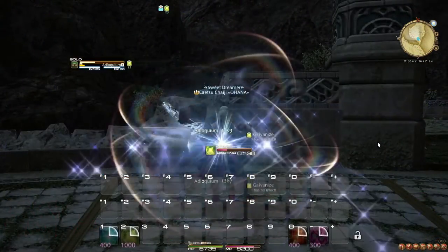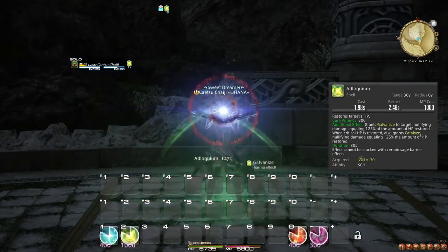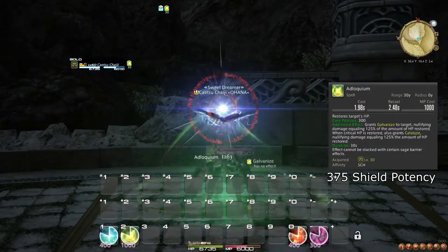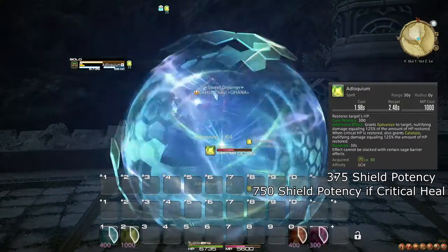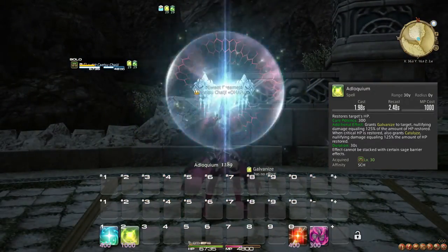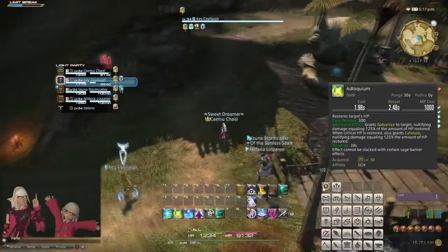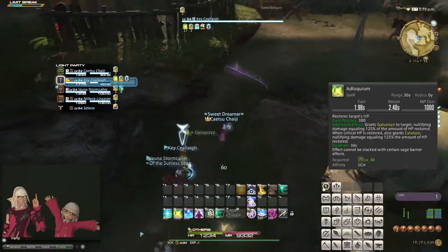For healing, let's start with your own tools first. Adloquium applies a heal to your target, and then applies a shield equivalent to slightly more than the healing done. Adloquium applies two shields if the heal is a critical heal, making a huge difference between a regular cast and a critical one. Adloquium should be your first choice when you need to heal someone that is expected to take more damage within the next 30 seconds. Additionally, you can use Adloquium on the tank as they start to pull to give them a shield before the fight even starts.